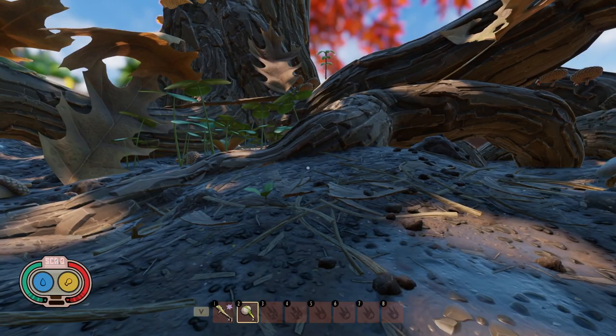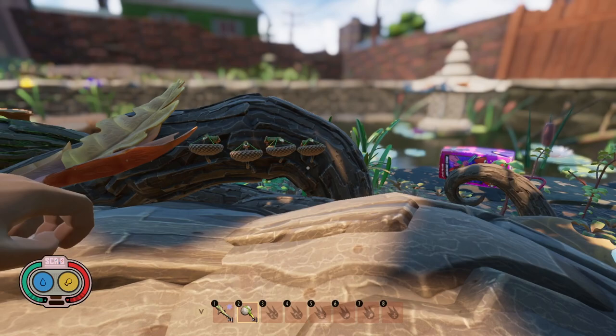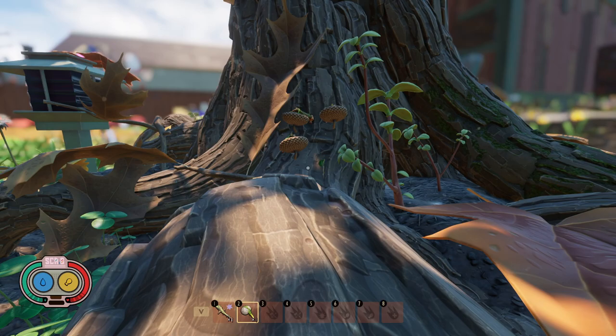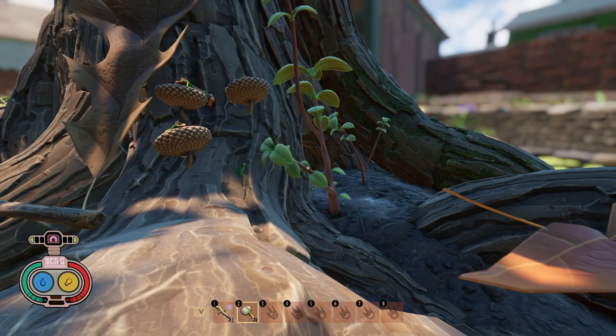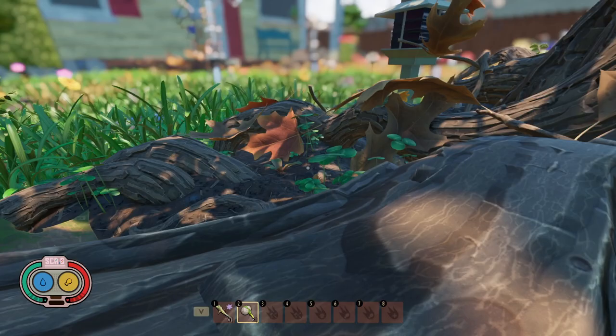Our first location — the best place to set up sap collectors — is going to be the oak tree. As you can see, the oak tree has tons of different places you can place the sap collectors; you could place probably more than you'll ever need over here. The only downside is that you have all the wolf spiders around here, but if you know how to navigate it or you can take care of the wolf spiders because you've upgraded your gear, you can set up more sap collectors than you'll ever need at the oak tree.